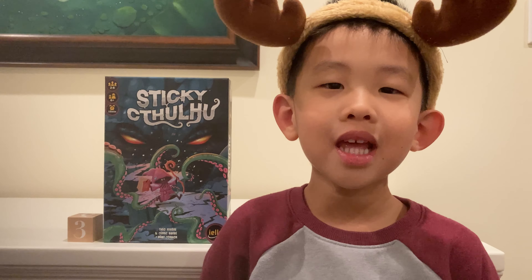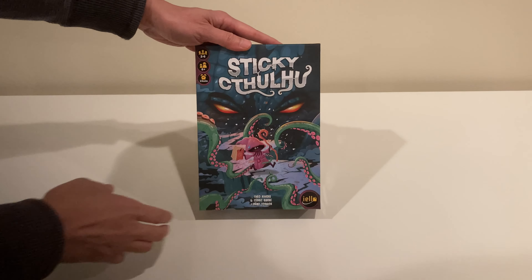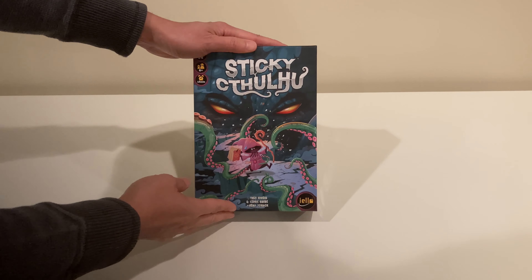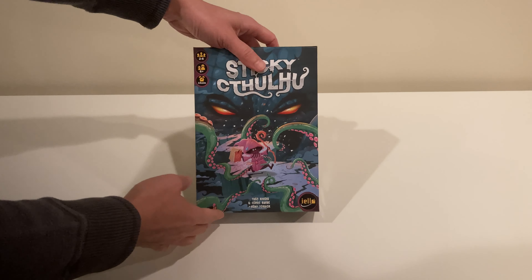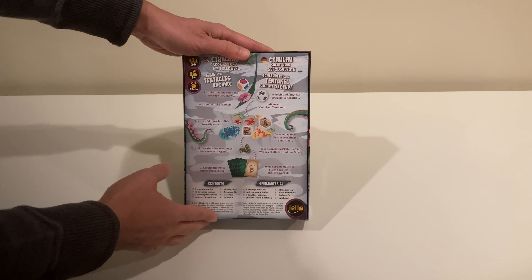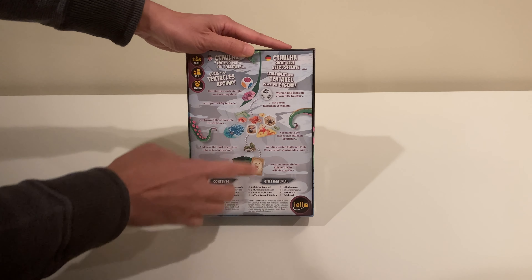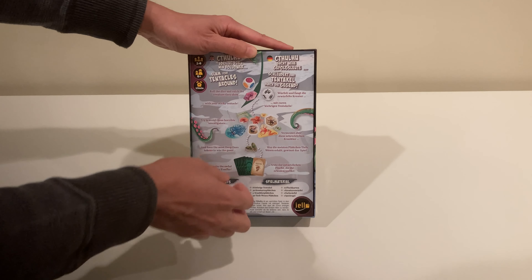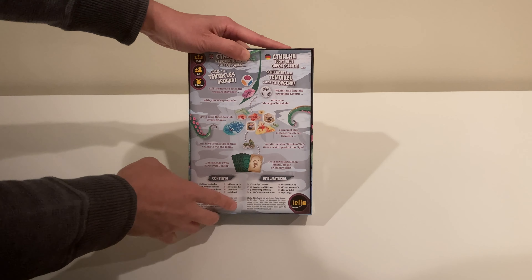At number 3 we have Sticky Cthulhu. It's another dynamic action game and kids love to gravitate towards these sort of things. Basically you have these rubber tentacles and you're trying to grab certain tokens. This is a great way to get your kids into the Cthulhu mythos. Now if that's a little bit too creepy for you, the original theme of this game was called Sticky Chameleon — you had a chameleon tongue grabbing some bugs, but here you've got tentacles instead for Cthulhu.